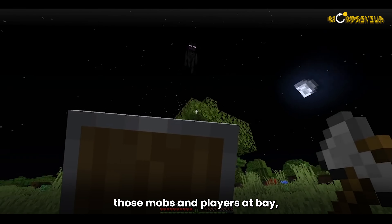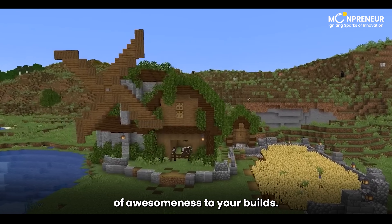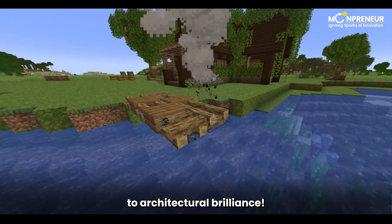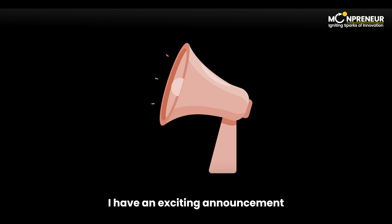Step 5: Place the fence. Now that we've got our fence pieces, it's time to put them into action. Simply right-click on a block where you want to place the fence. You can stack fences on top of other blocks or line them up to create a fence gate.